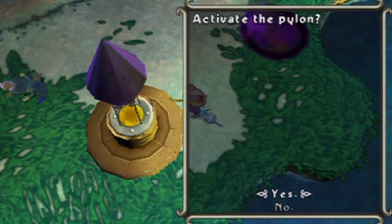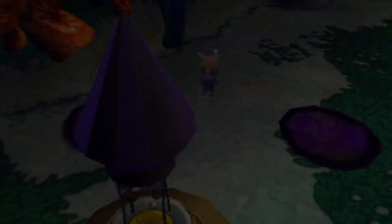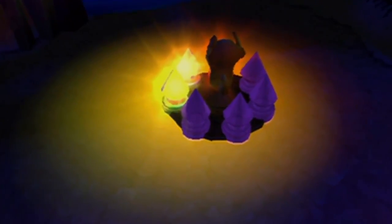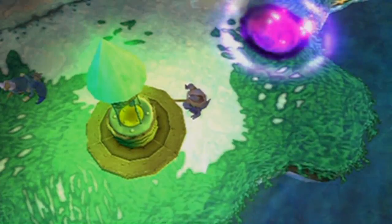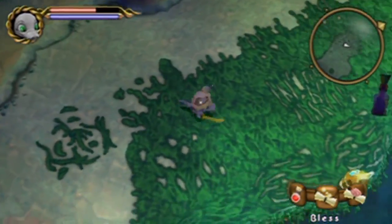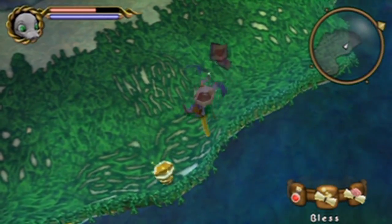And examine this pylon. Oh, I have a lot of NP, don't I? Wow, I didn't realize I had that much. I have the green, if you know what I mean. Pylon is now active. Alright, so that means we're only a little bit further away from completing this entire area.